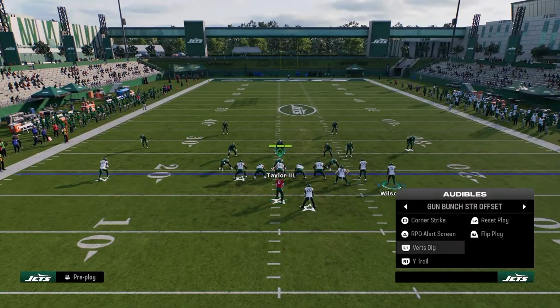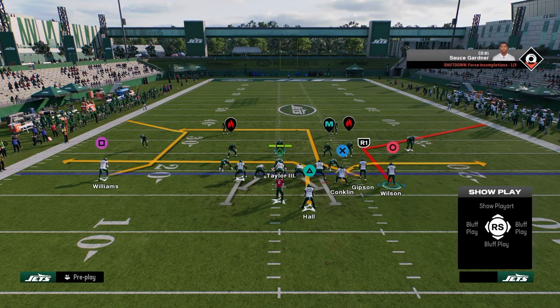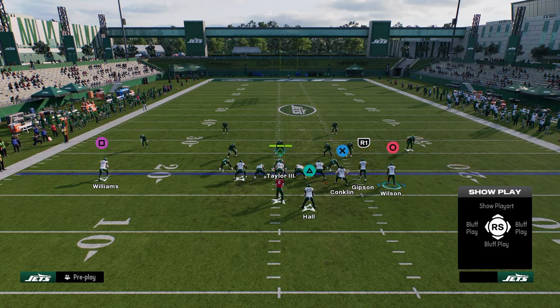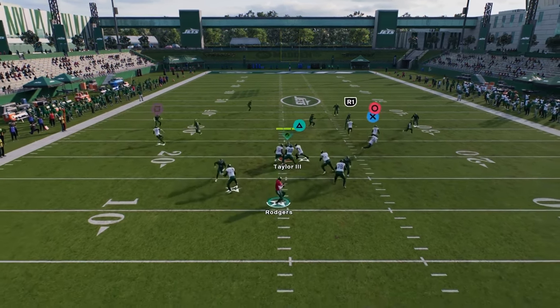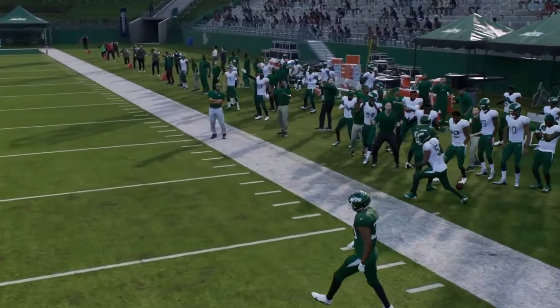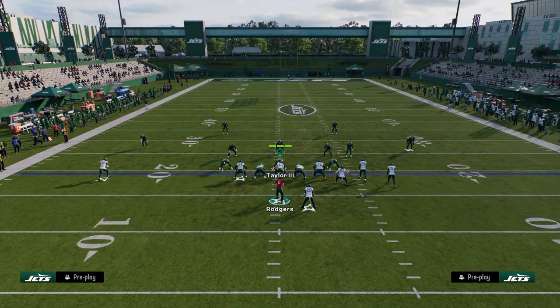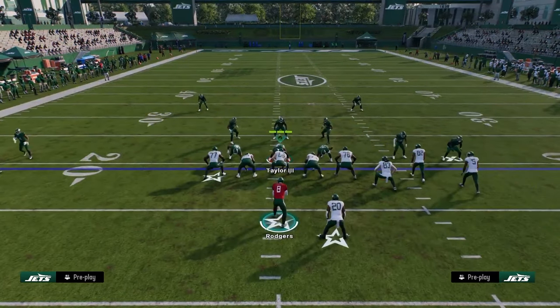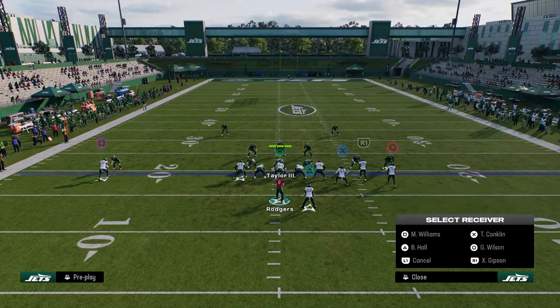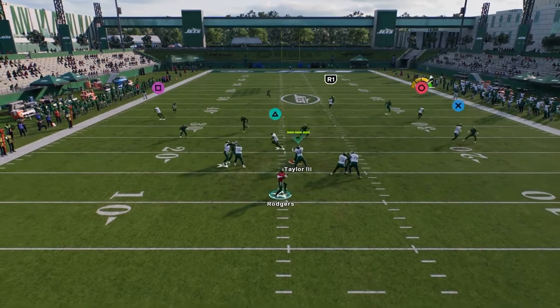Now let's go over corner strike. Very simple setup — just streak your slot receiver and you have a high-low read to the right side with the inside and outside guy. This specific corner route cannot be recreated with hot route master, and it is the best corner route I've seen — it basically always gets open against cover three or cover four. Against those coverages, this corner route is absolute money on the sideline.